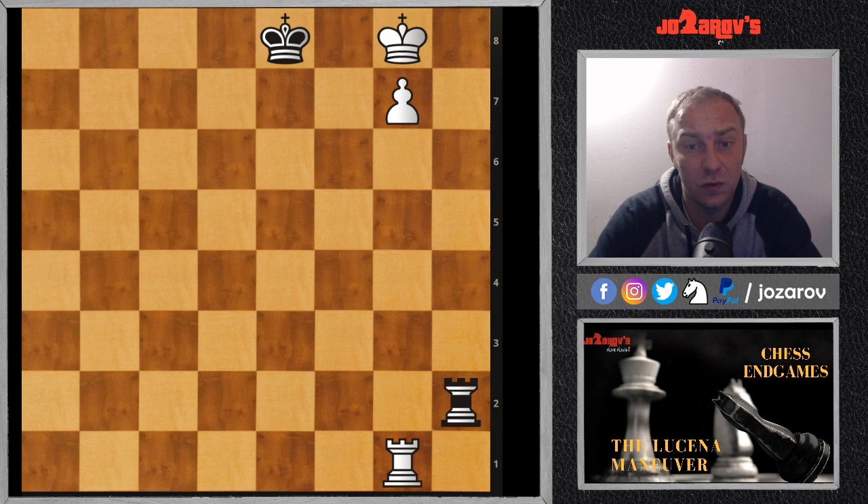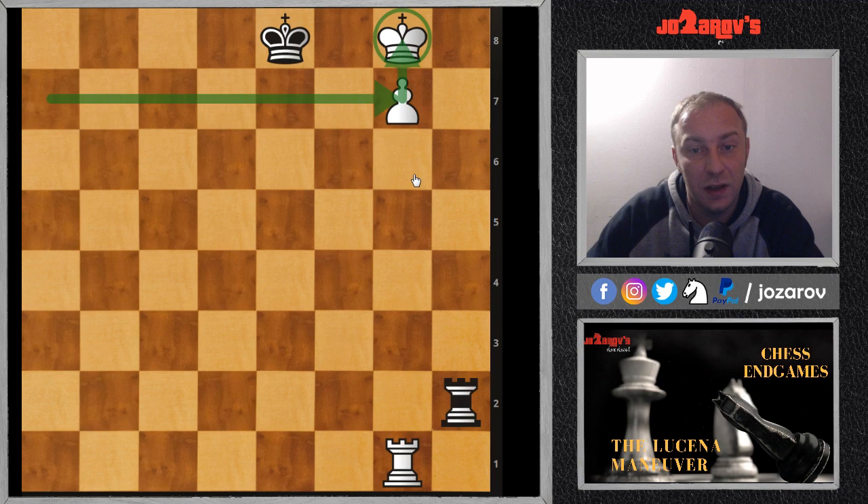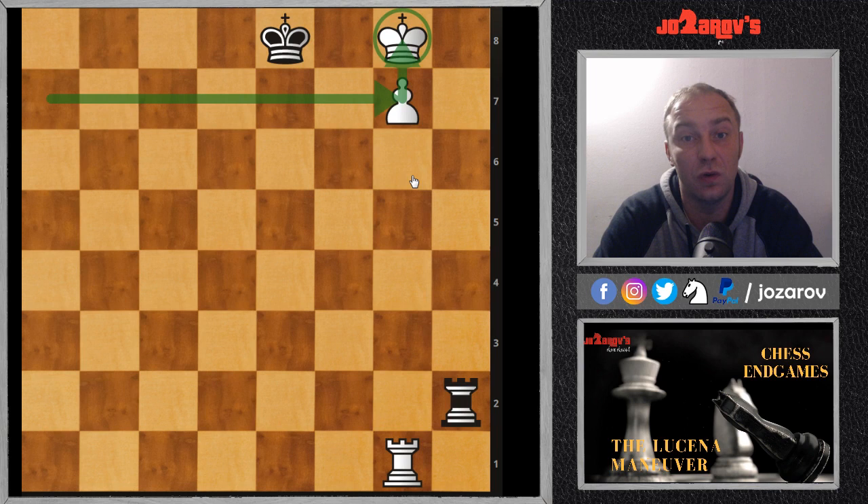Here is the position I've already set up. We have an advanced pawn on the seventh rank, and the problem is the king has to participate in the attack in order to create this promotion on g8. But the more important thing is to realize your opponent's possibilities and restrict your opponent's king's ability to play.